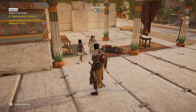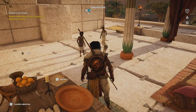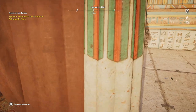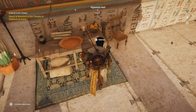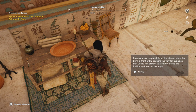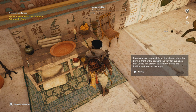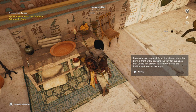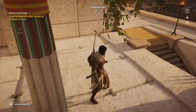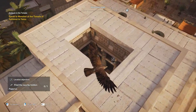There must be an actual stairway to get up here — and there is, over here. That makes a lot more sense; I thought the child actually climbed up here. What is this? 'You who are responsible for the eternal stars that burn in front of Ra, prepare the way for Unas so that Unas can protect us from the fierce and forbidding forces of the night.' Some kind of religious text. Let's try to get that papyrus while we're at it.